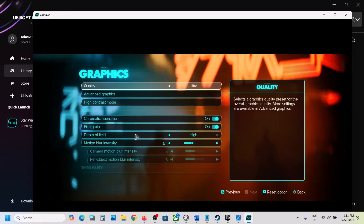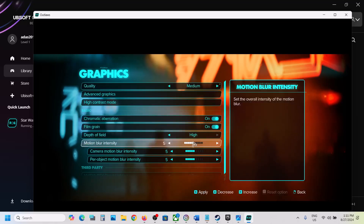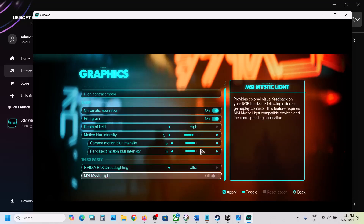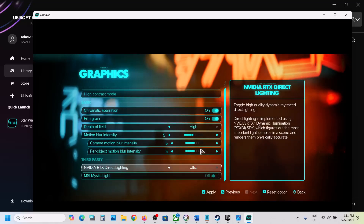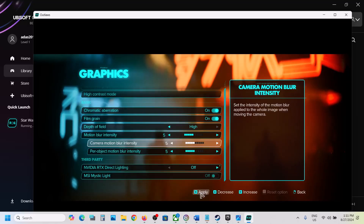Go back and then go to Graphics. If the quality is set to Ultra, set it to High or even Medium. Scroll down and if Nvidia RTX Direct Lighting is set to Ultra, set it to High, Medium, or Low — in my case I'll just turn it off. Hit Apply to save the changes and then check the performance.